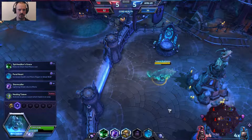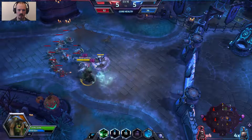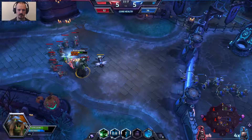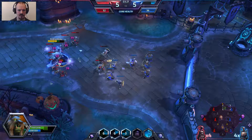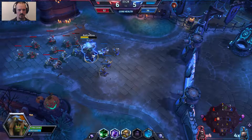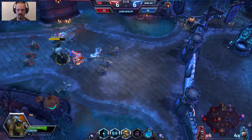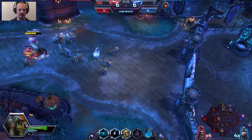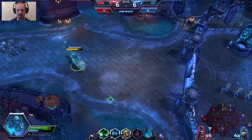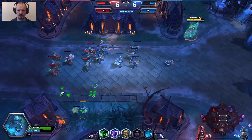At level four we are going to increase our mana regen while we're in ghost form — this is going to give us a little bit more sustain. We'll give ourselves a Lightning Shield here just to do some damage and wave clear. We need to soak XP and then if we give ourselves wolf form, we'll go down and help out our allies, because in wolf form our mana regen is better.